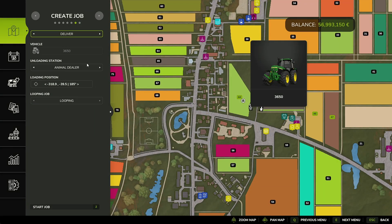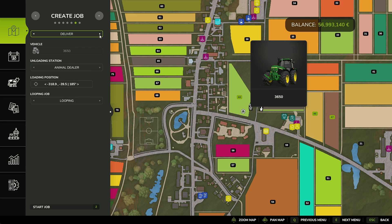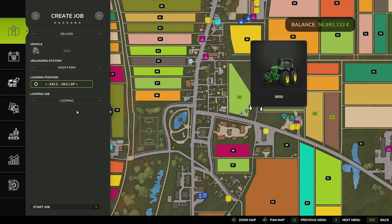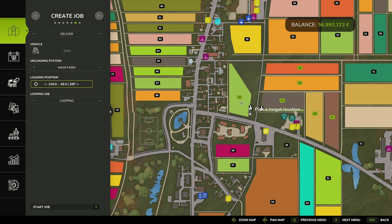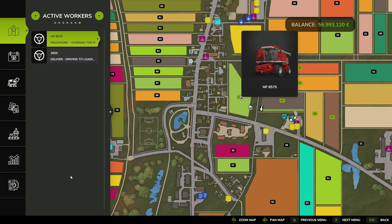Create job — load and deliver: loading station, farm north, farm south, grain pool, lime station, liquid manure, main farm manure. So let's go to deliver, loading position here in the field, job looping — we'll go looping. We want main farm as the destination, set loading position here, point towards the main farm, looping — that's good enough. Hit Z to start job.